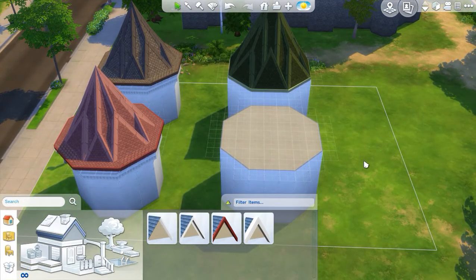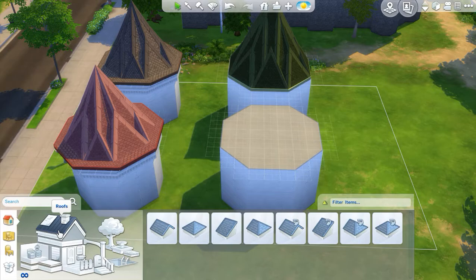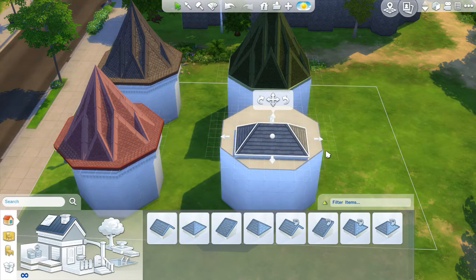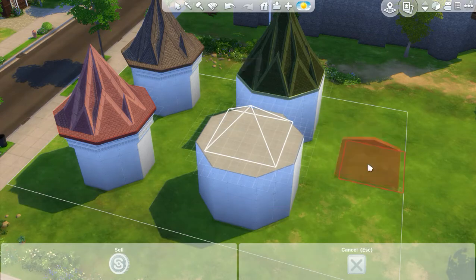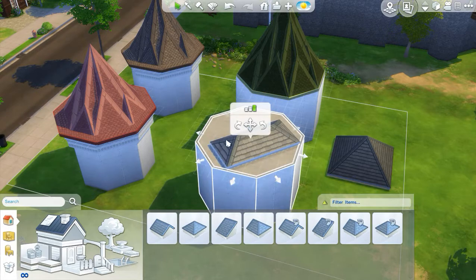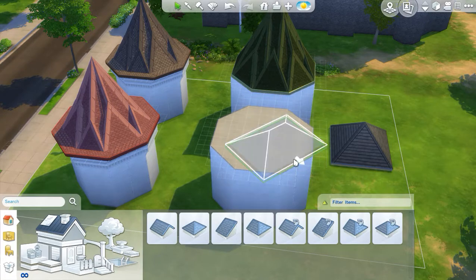Now let's do the second conical roof structure. The main difference is that we don't have all even-numbered sides on this one. The diagonal sides are even, but the straight-edged sides have an odd number of wall panels. That means the diagonal hipped roof can't touch the midpoint of those walls — it's either going to be half a square short or half a square long. So the diagonal hip is not going to be our tallest piece, and since it won't be tallest, we don't start with it.